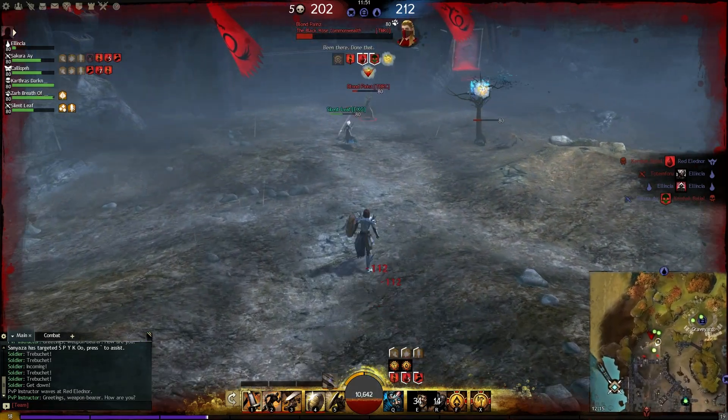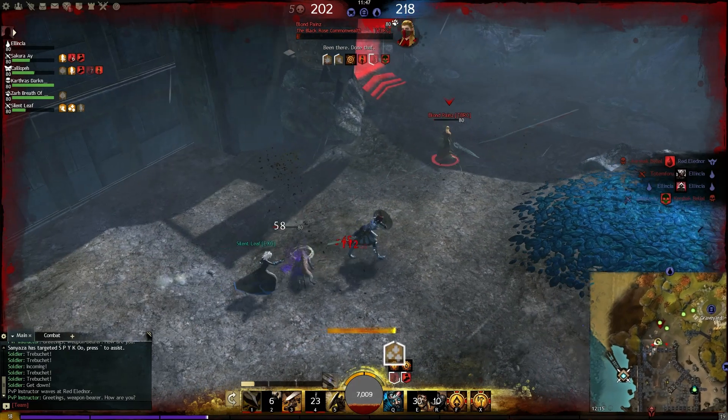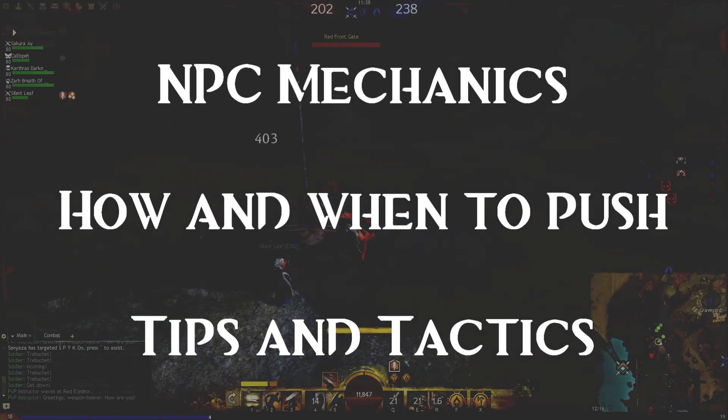Hello and welcome to a Guild Wars 2 PvP guide. Today we take a look at the secondary objective of the Legacy of the Foe Fire — the Baselords. In this episode we'll be covering all the NPCs and their mechanics, how and when to push the bosses safely and effectively, along with some other useful tips and tactics.